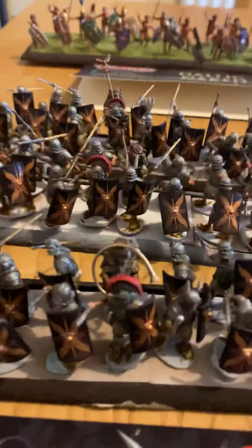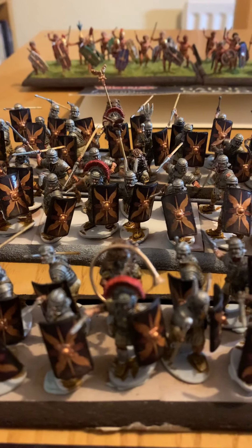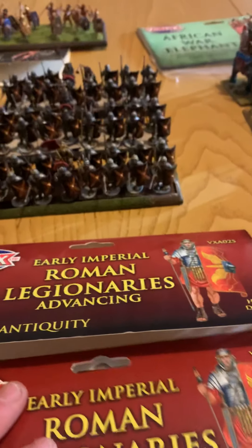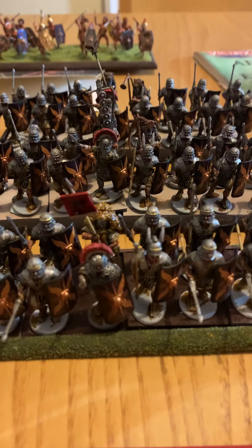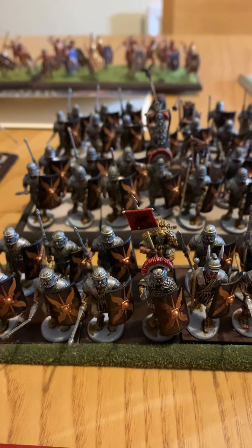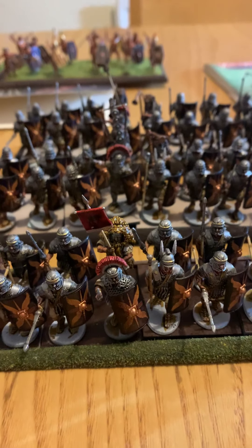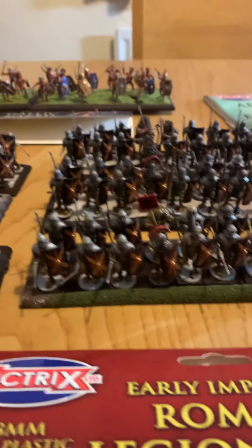The only thing I need to do on these guys is a little bit of gold on the helmet and then base them. Likewise, Roman Legions Advancing — great models, we all know that because they are Victrix. The most expensive thing here is getting all the shield transfers from Little Big Man Studios, but it's worth it because they're brilliant. I've now got three units of advancing Roman legions.